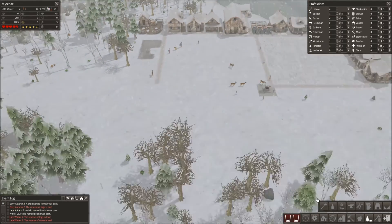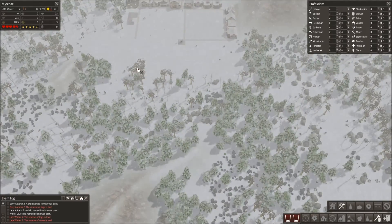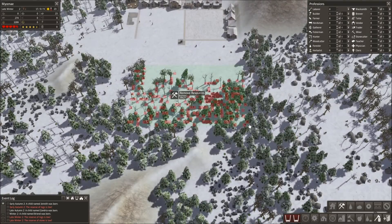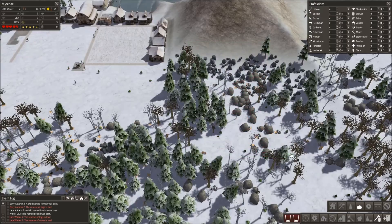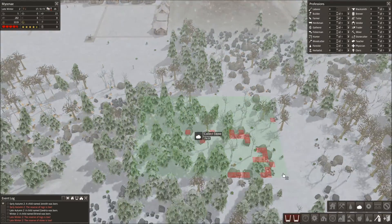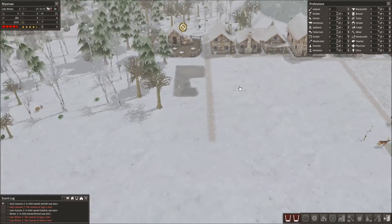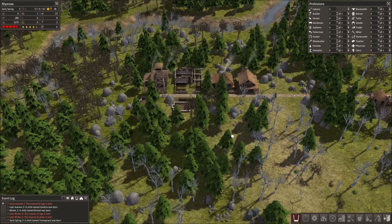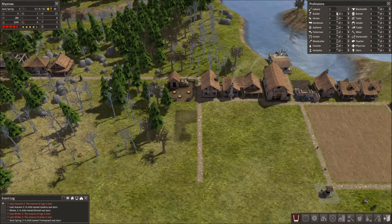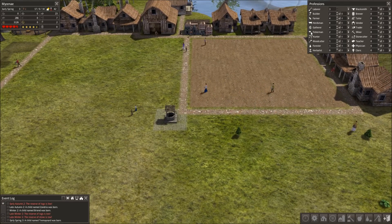What's this? My stone and logs. Alright guys, just go and remove all this stone. It's early spring so they're starting to plant again.